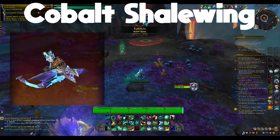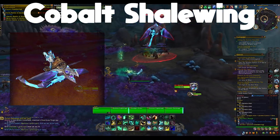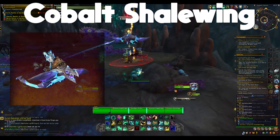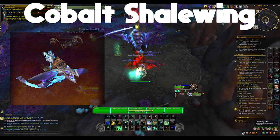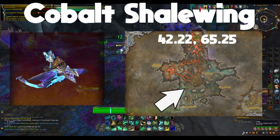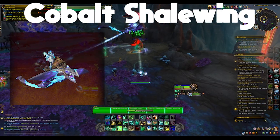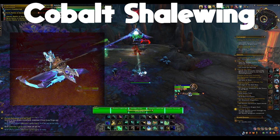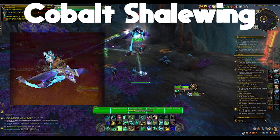The next mount is going to be the Cobalt Shalewing, and that's going to be a drop from the rare Karakta — just a random rare that spawns throughout Zerulat Cavern. I can post the coordinates here. Now the drop chance for this used to be absolutely insane, somewhere around 1 in 1000 or 1 in 2000. But since then Blizzard has updated this and buffed the drop chance, and I would imagine it's somewhere around 1 in 100 now.